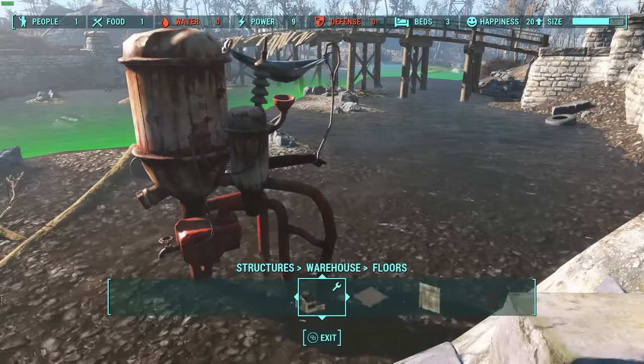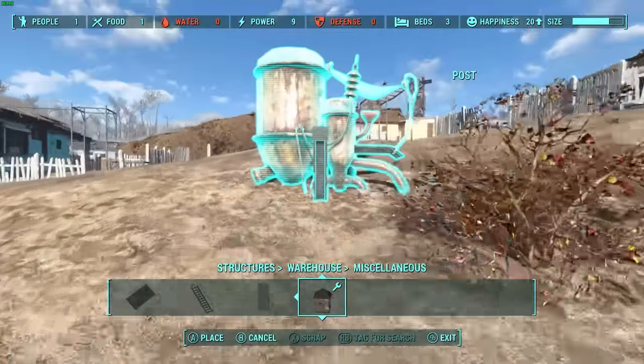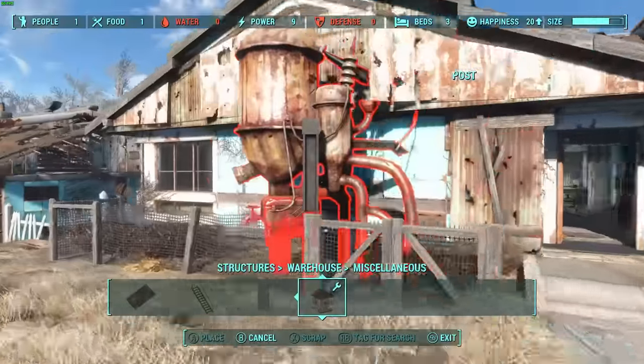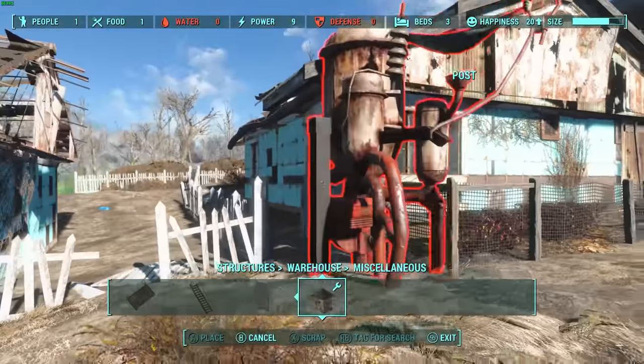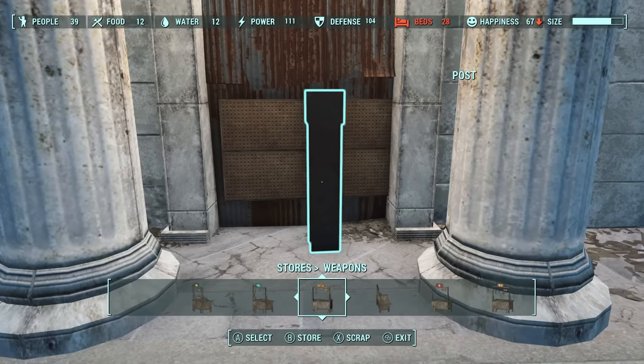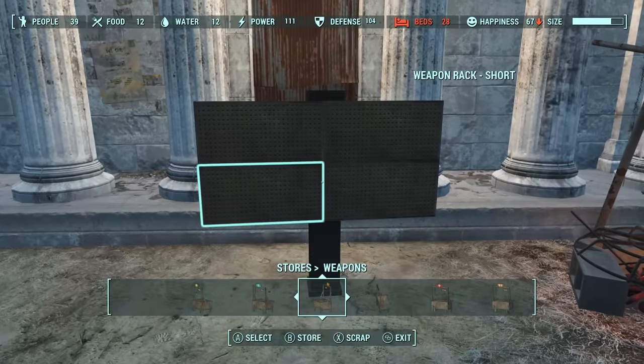Another useful example is that water purifiers can be moved out of water and they will still work as long as they are connected to power. That's useful for settlements that have single puddles like Starlight Drive-In. You could also wall objects out — you just have to make sure they're on natural walls and not settlement walls, as those will be added into the group select.